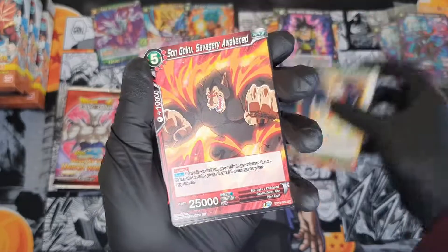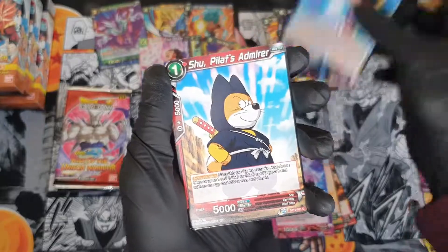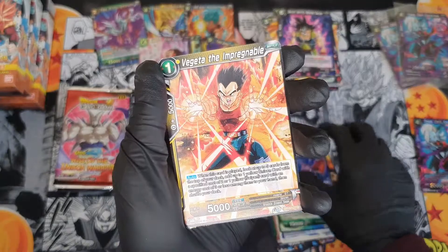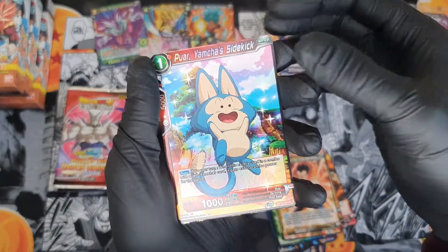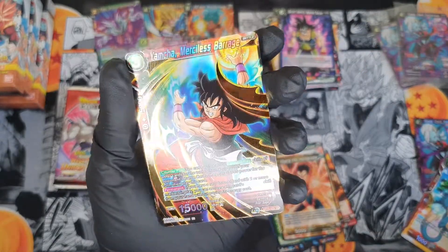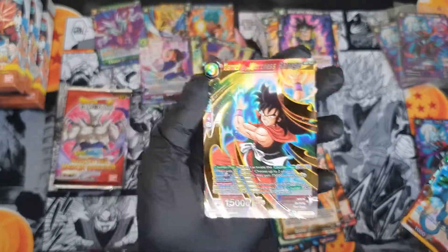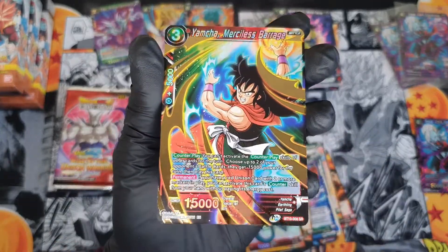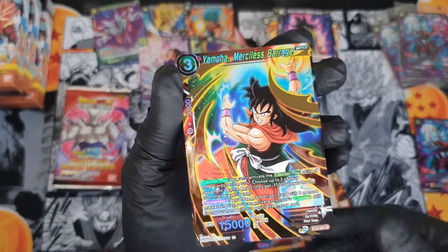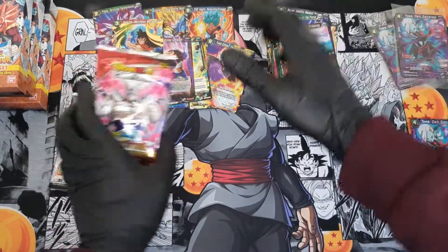So we got Gohan, Goku, Piccolo, Pilaf again, Goku, Shu, Boomer, Burning Kamehameha, Ginyu, Vegeta. And we get a Yamcha super rare! Out of everything we get a Yamcha. I don't mind it, but we get Yamcha. It's not bad is it? It's like pulling the Krillin.